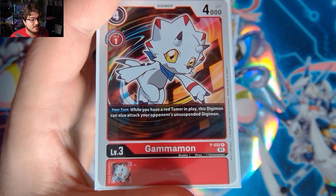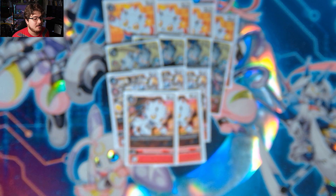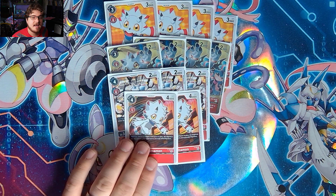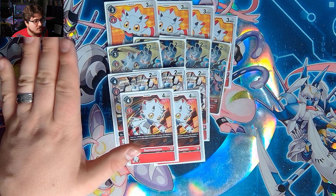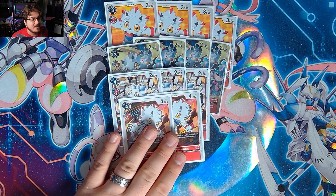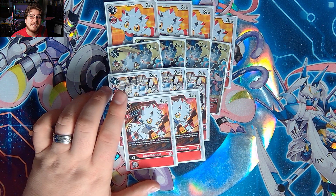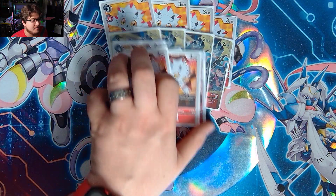Finally we are playing two Promo Gammamon BTP-058. When you have a red Tamer, this Digimon can also attack your opponent's unsuspended Digimon. Depending on the stack this can be very beneficial — you can remove a threat and maybe pierce in extra damage. I think this is a very solid rookie lineup overall and I wouldn't change it much.